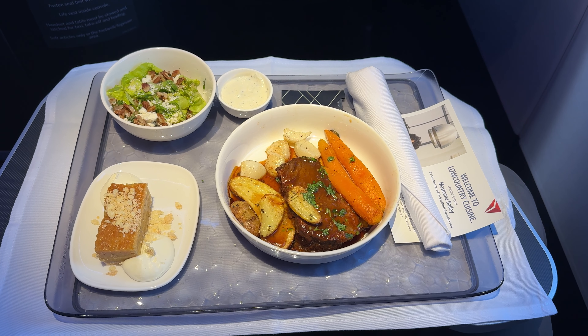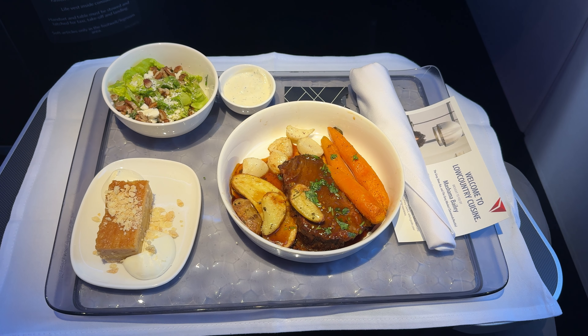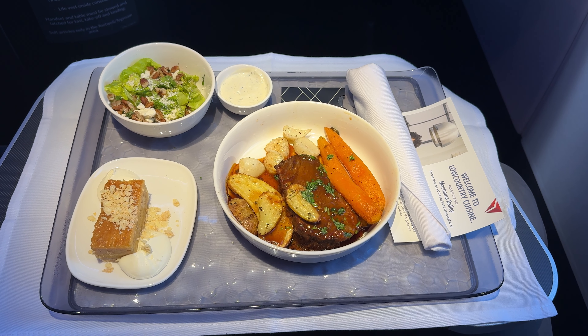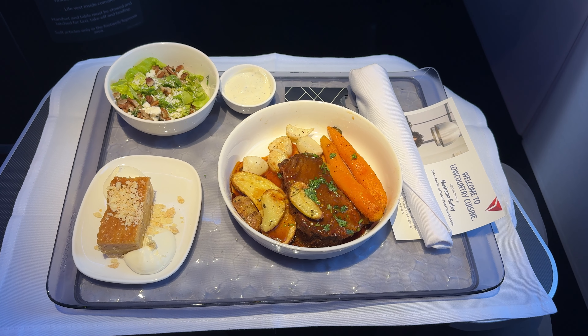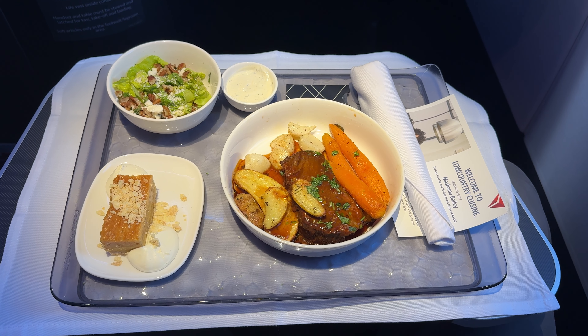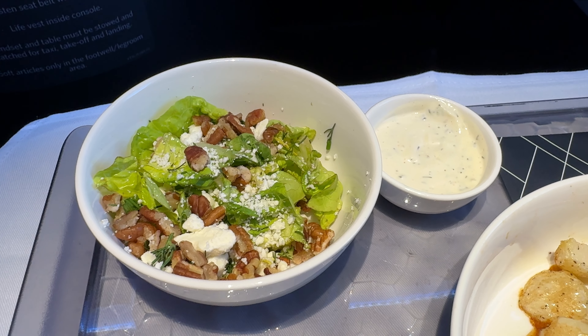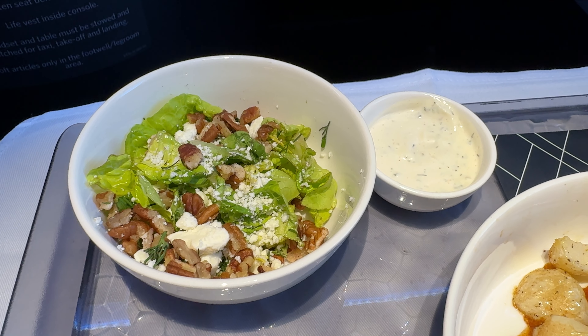Our meal is soon served, and boy does it look good. The Fox Bros short rib seems to be the go-to meal for Delta One passengers, and I can definitely see why. The short rib comes paired with roasted fingerling potatoes, carrots, and turnips, with a feta cheese and pecan side salad, and a chess pie bar for dessert. The side salad is fresh, though the buttermilk ranch is a little too salty for its own good.